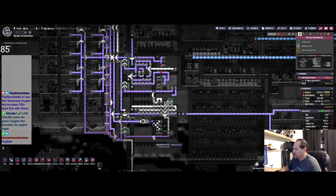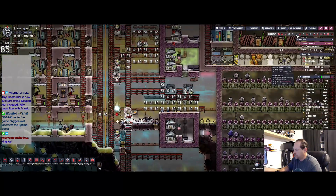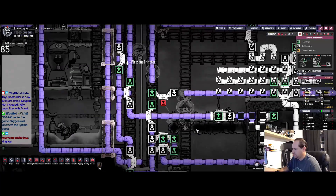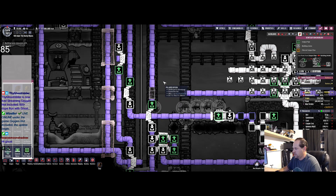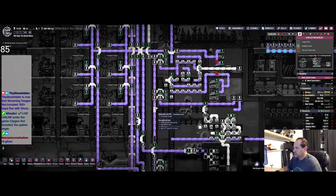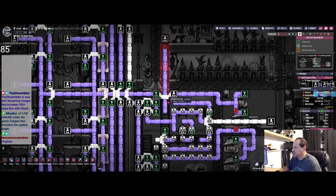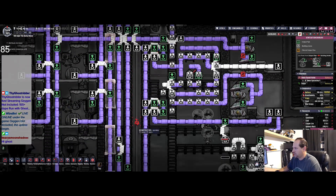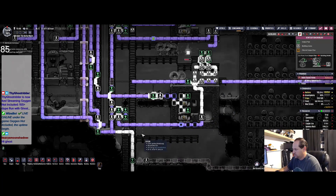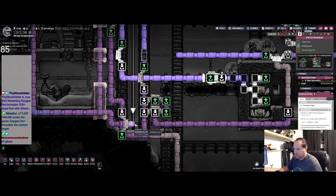Okay. Build that back that way, build that back that way, take that off. Jump over here, build that. Okay, and then let's go ahead and deconstruct that. Oh lookie — I got carbon dioxide going in there. Insulate — okay, deconstruct that.